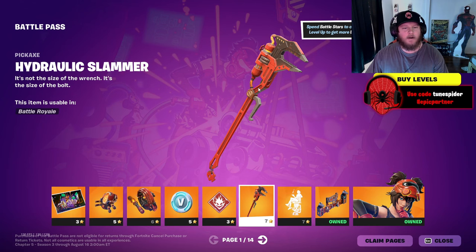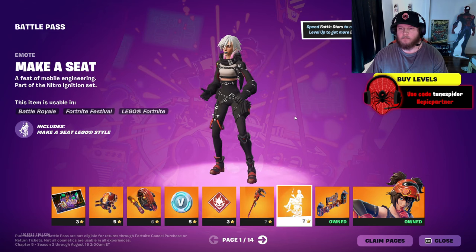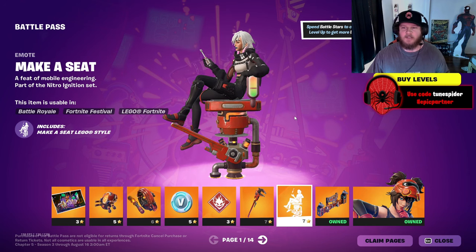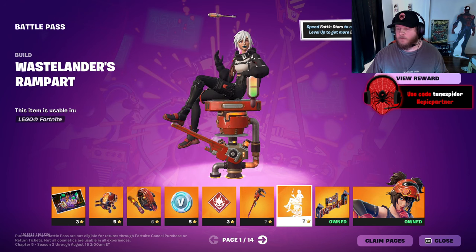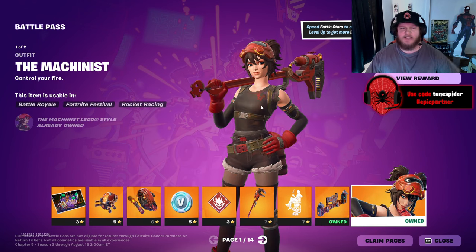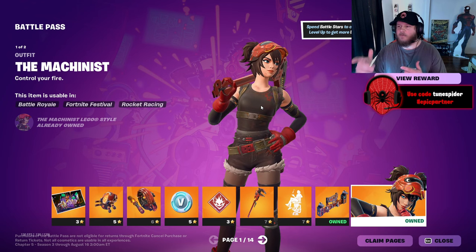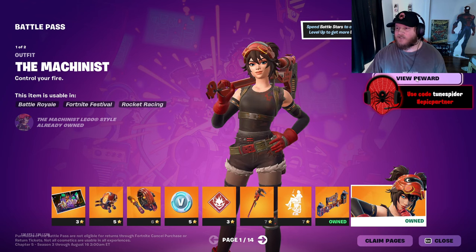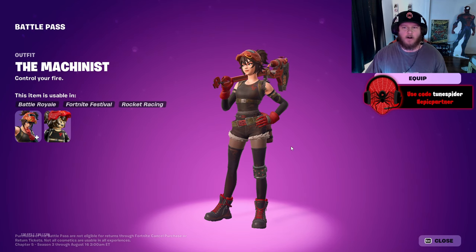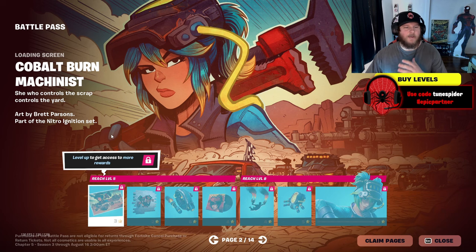We got the hydraulic slammer pickaxe, that's pretty cool. We got the 'make a seat' emote — wait, that's actually sick, that's a pretty cool emote. We have LEGO parts now in the battle pass, which is interesting. And this is the skin you get right away: the Machina. She's actually really cool from what I've seen so far — she's probably one of my favorite skins.